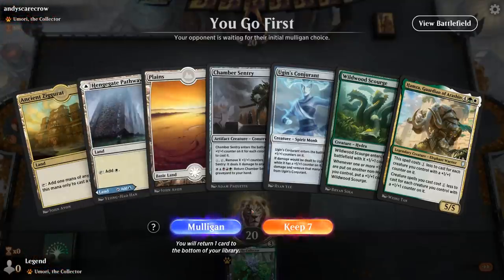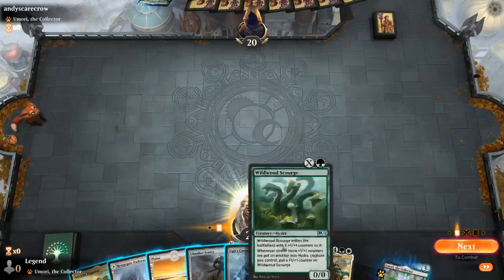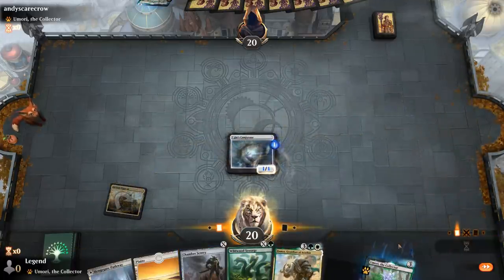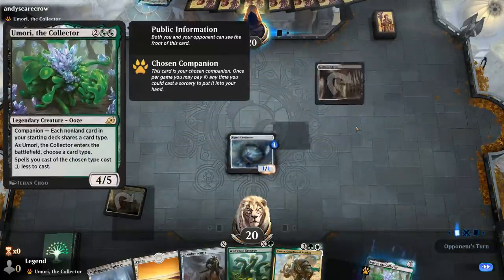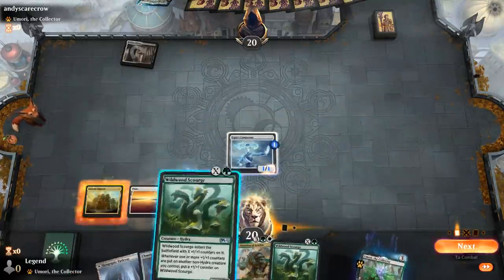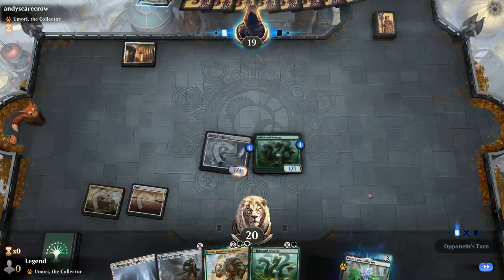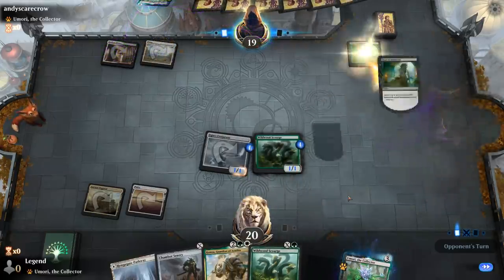Game 7 — we're on the play, and this hand is fine. Turn 1 Conjurant, turn 2 Scourge for 1, then a 3/3 Sentry on turn 3, and turn 4 Hamza to make all our future creatures better. We're up against what appears to be a companion deck — presumably creatures only. It could also be enchantments only. I still prefer a 3/3 Sentry over a 1/1 Scourge plus Sentry.